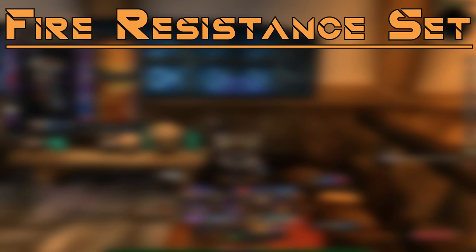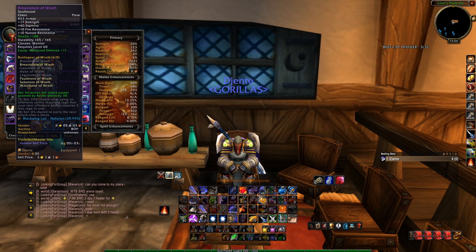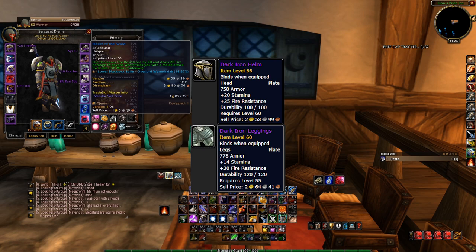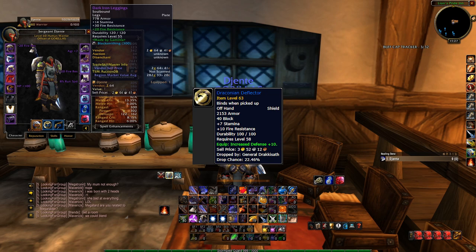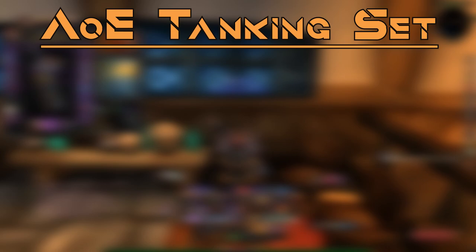Fire Resistance Set: I've aimed to achieve as much fire resistance as possible while maintaining stamina, armor, and enough threat to keep bosses on me. Hit cap remains a top priority here, where 305 weapon skill really helps with that extra 3% hit. Dark Iron Helm and Legs are fantastic pieces especially when enchanted with the 20 fire resistance Libram of Resilience. The Draconian Deflector is a great shield for this set as it also has fire resistance, and the Wrath shoulders and chest have nice fire resistance too.